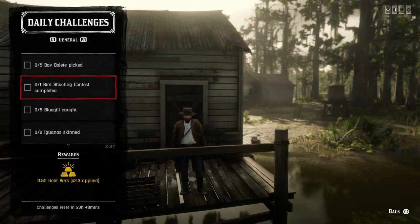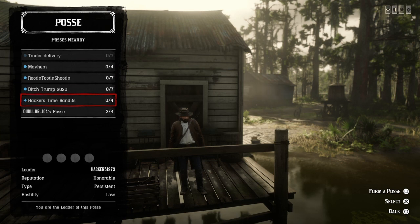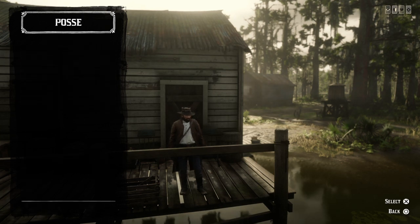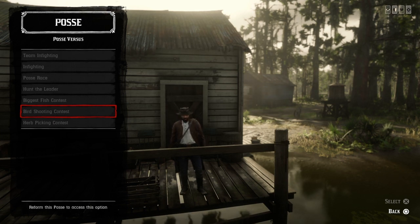For the 1 bird shooting contest completed, you're going to have to start your posse up and go to Posse versus, then go to the bird shooting contest. You have to have a posse, of course, to complete this, and once you do, that challenge will be completed.